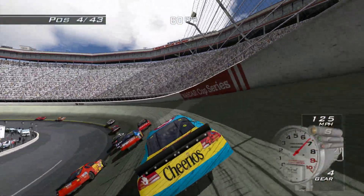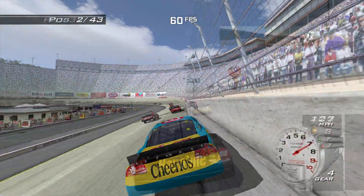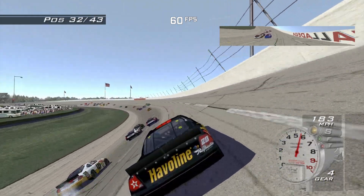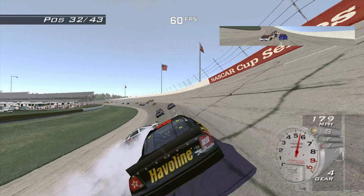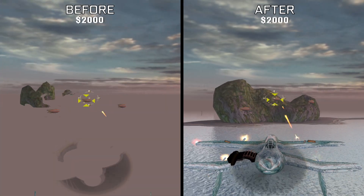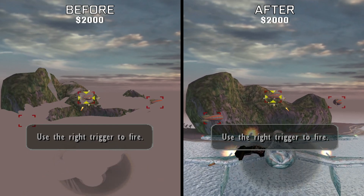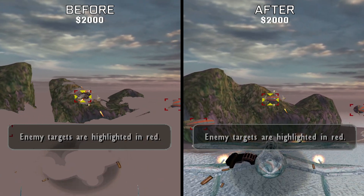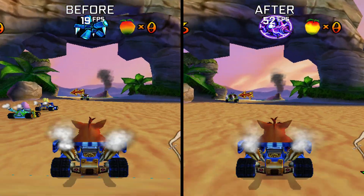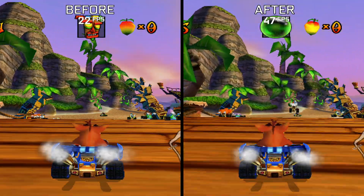Speaking of NASCAR Heat, this game was thoroughly picked apart and used as a reference for some major improvements late last year. As the result of a handful of Direct3D and DirectSound improvements, many issues such as boot crashes, soft locks, muted spotter audio, and several rendering issues have been fixed in this game. Crimson Skies is also now rendering much better as a result of some of these updates, and stability in a few titles such as Alien vs. Predator: Extinction and the Grand Theft Auto games may be improved as well.